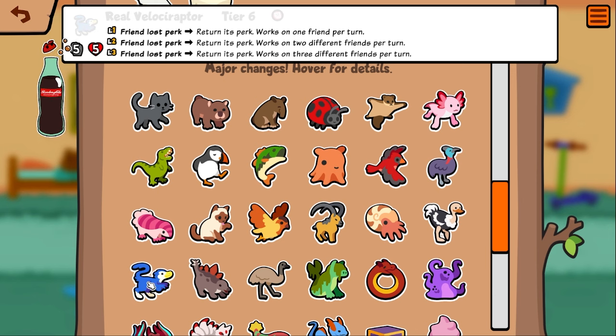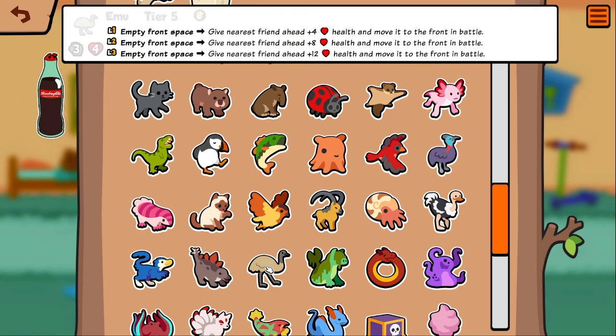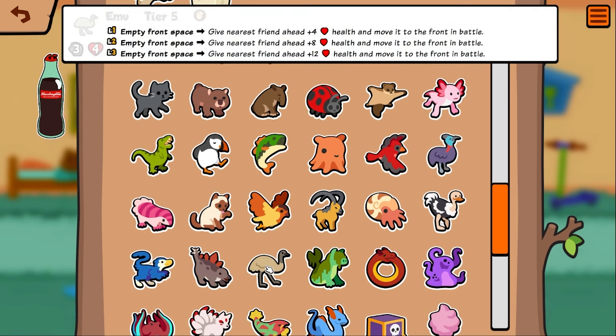Velociraptor got a base stat buff — I think he's just the same other than that, pretty good. Stegosaurus — I'm not sure what's different about this, maybe it was just a wording change. Emu — maybe the health's different, could also just be a wording change. He seems functionally the same.